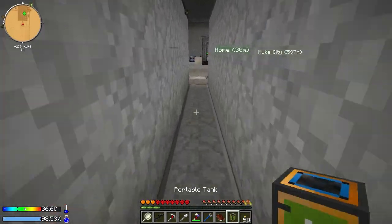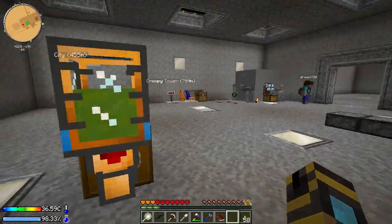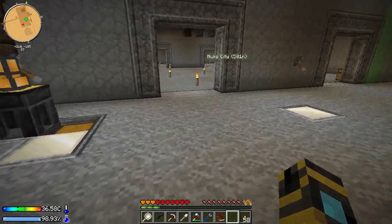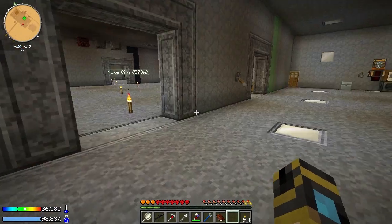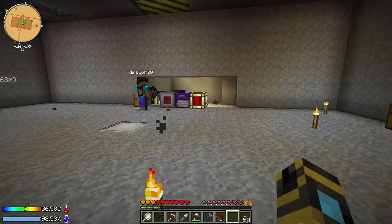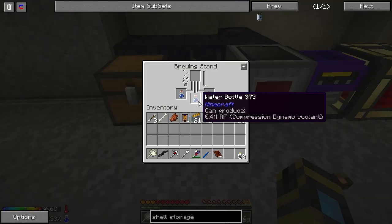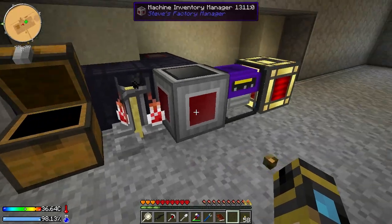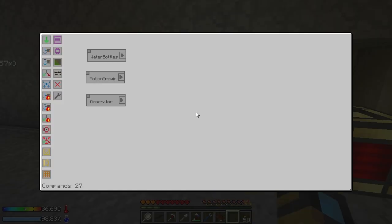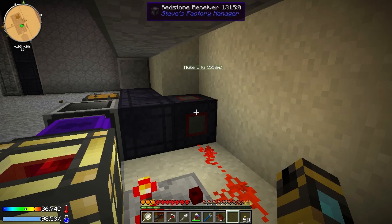I did a bunch of work between last episode and this one, and I wanted to show that off real quick — even though I'll probably get yelled at for it. I did Steve's Factory Manager work, and I have fully automated the potion brewing stuff. So real quick, we're just going to go through it. For those of you who don't like to see Steve's Factory Manager programming, I apologize, but I really want to show it to people who might be interested in how it works.